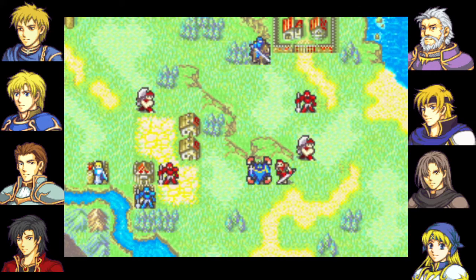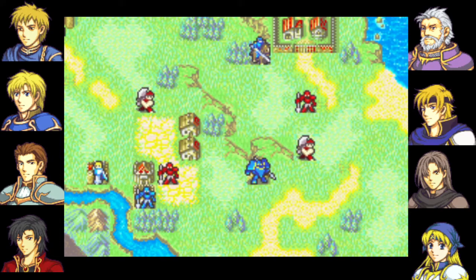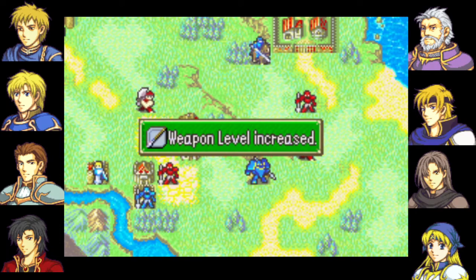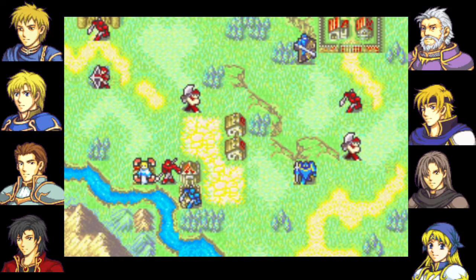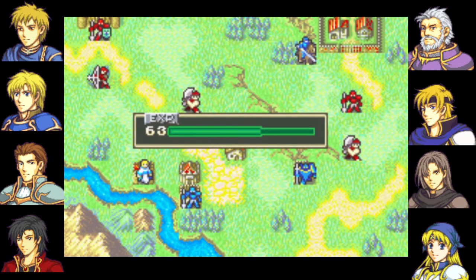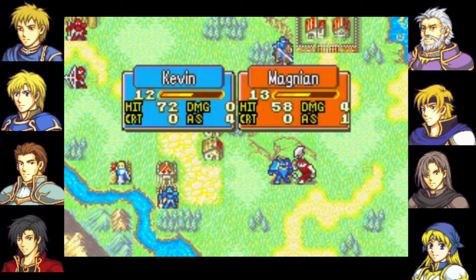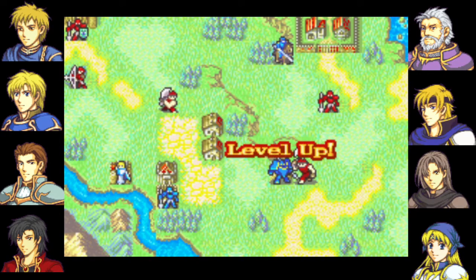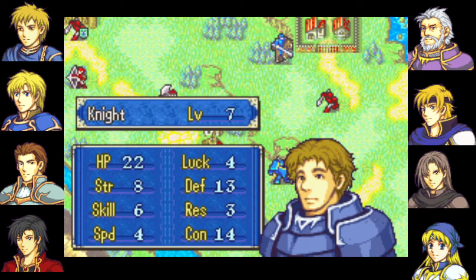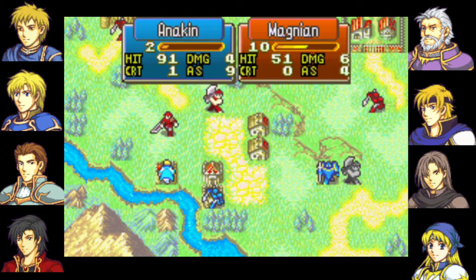Also included in this video is going to be Chapter 12. Chapter 12 is a simple four-turn, much like this map. Both of these maps have hit the turn floor for a full recruit playthrough, because turn four is the earliest you can recruit Karina, and it's pretty much the earliest you can finish the map anyway, because Anakin cannot reach the boss until turn four. Eduardo can reach the boss on turn three, but it would be incredibly difficult to kill him, because he doesn't have crit on Talon.